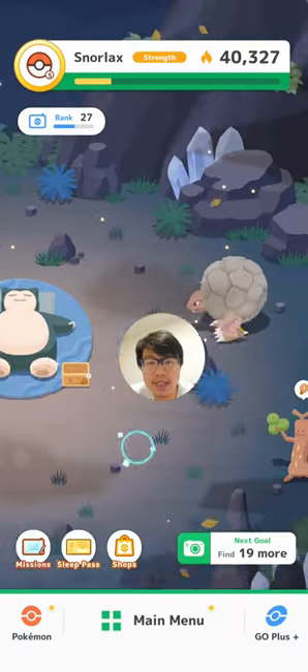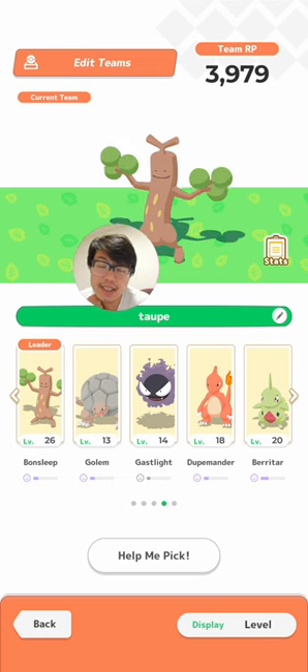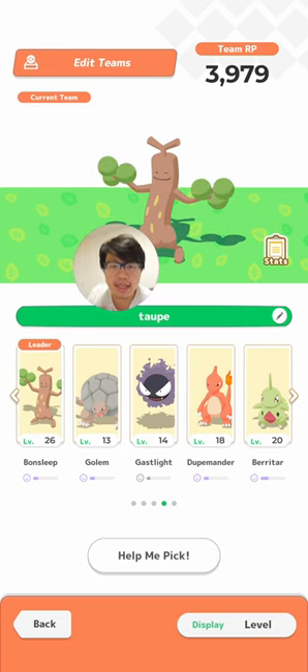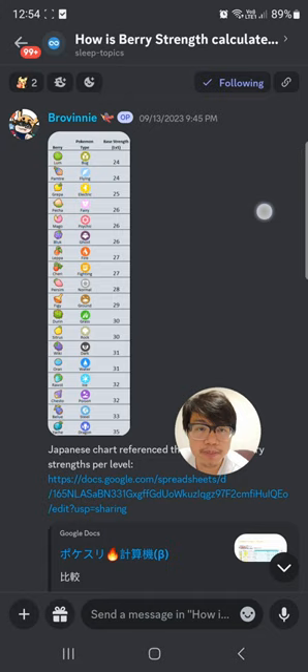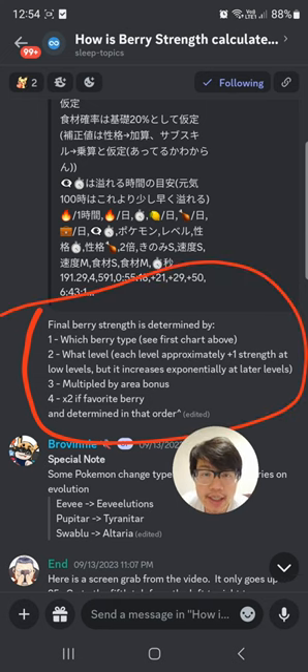Regarding how to best use it — this is my current team at Topolo. I'm going to show you that my energy is getting really low, close to about a one times multiplier. I did the maths for my team to see whether Helper Whistle provides berry strength as though these Pokemon are at their current energy or at 100% energy. After incorporating the level of the Pokemon, the berry type, whether they're a berry specialist, whether it's a favorite berry — all of those factors. If you don't know what I'm talking about, go watch my how-to-calculate berry strength video. We also need to incorporate the area bonus, and then add in the two and a half times multiplier for 100% energy Pokemon.